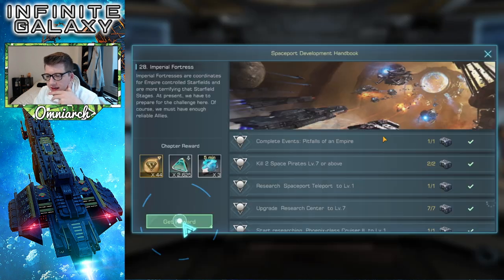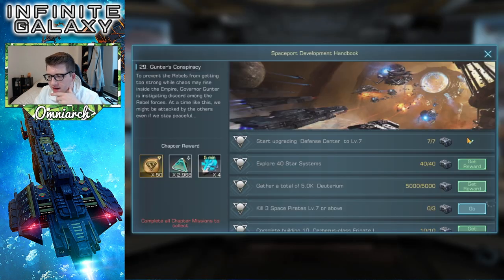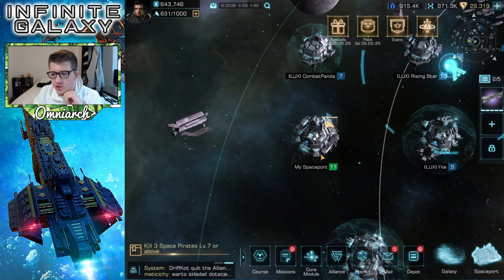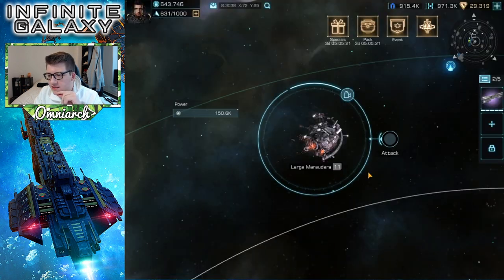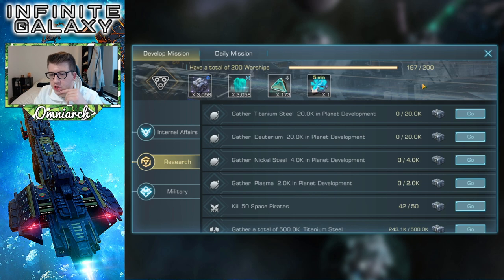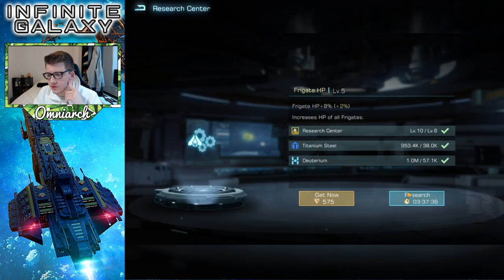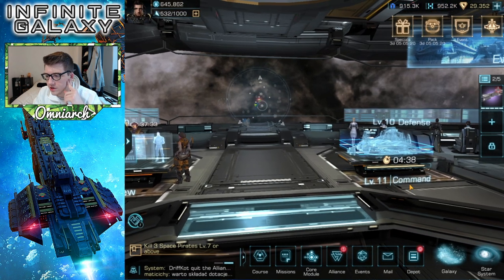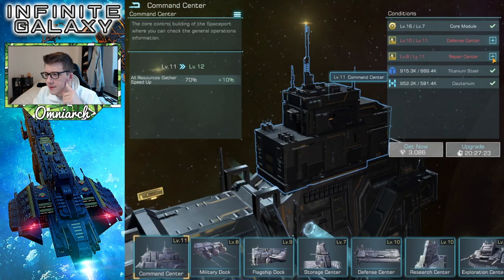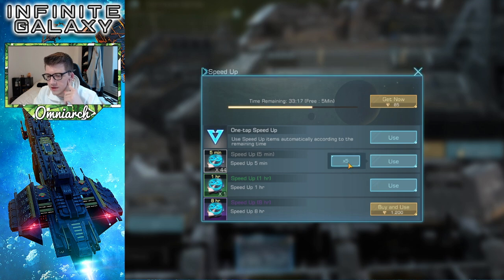Always click that help button every single time you see it. We're laser focused on powering up as much as we can in a short amount of time. Let's go ahead and fight the level 11s — why not. We get that command center mission reward; we need three more warships for the next one. We'll finish that up and start the next one for the frigates. We should be basically done with building. The bottleneck right now is still the repair center, unfortunately.